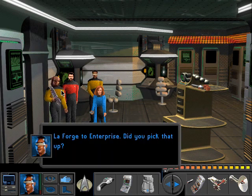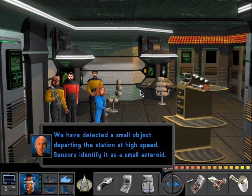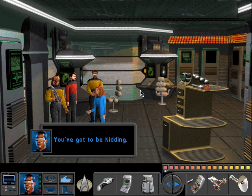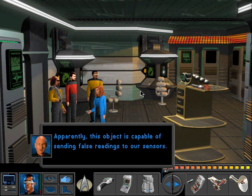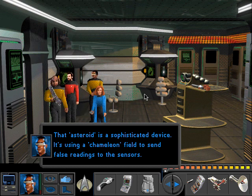The force of the Enterprise - did you pick that up? We have detected a small object departing the station at high speed. Sensors identify it as a small asteroid. You've got to be kidding. Apparently this object is capable of sending false readings to our sensors. That asteroid is a sophisticated device - it's using a chameleon field to send false readings to the sensors.